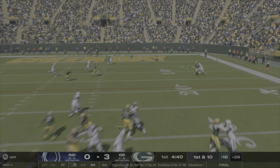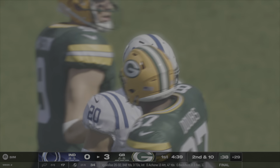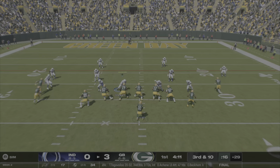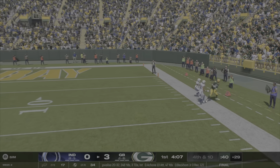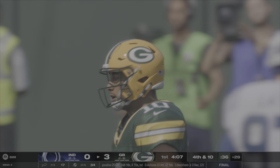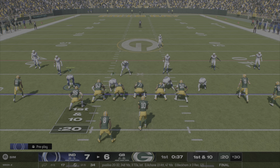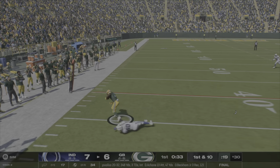This play action flings it into coverage because of the pressure — love seeing that, and that creates another incompletion. But the fact that he's willing to throw it into pressure or into coverage versus just find the open guy I think is great. This play wants to fling it to the outside, but he has an off-target throw. He tries to make a tough throw off-target with the quarterback accuracy slider at 50. We use other ways to manipulate the gameplay in Madden, and if you're new to what I've been doing here, hopefully you enjoy this.